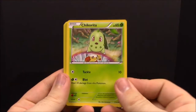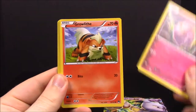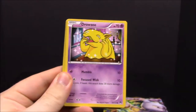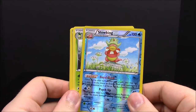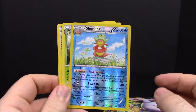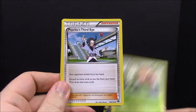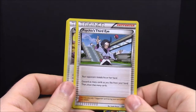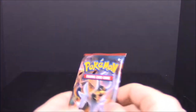First up we have a Chikorita, Froakie, Clefairy, Growlithe, Drowzee, and a Slowking — that's awesome, I haven't had a Slowking in forever, that's really cool. Also a Lilligant, Psychic's Third Eye Trainer, All Night Party Trainer, and a Gabite.